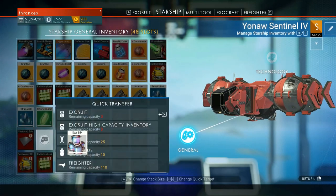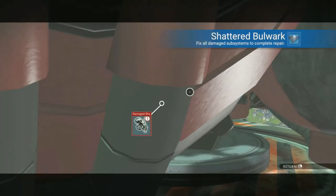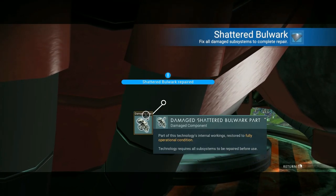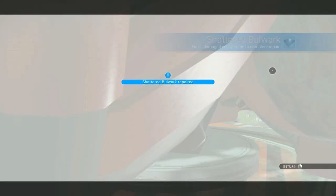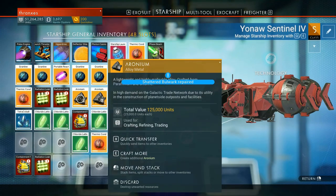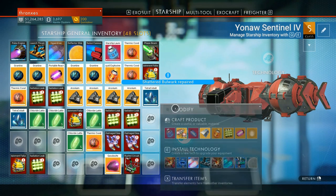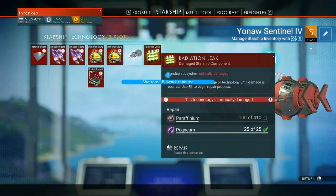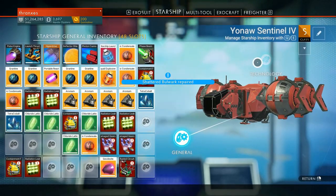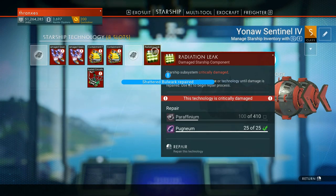That way it's nearby for decorations but it's not taking up any of this precious space. And then with our platinum I think we'll go ahead and start repairing some of these shattered bulwarks. We need magnetized ferrite, and we still need paraffinium - which is going to involve a small trip to our other base, because we don't have a stockpile of paraffinium in storage, nor do we have a stockpile of star bulbs either.